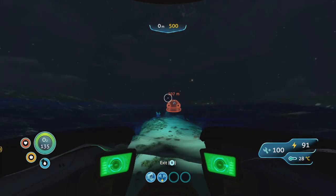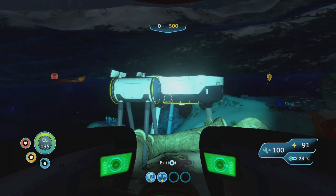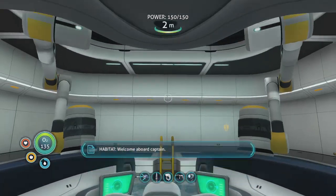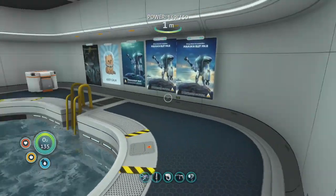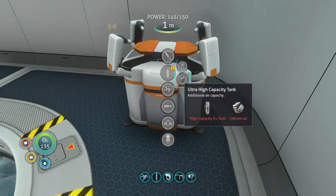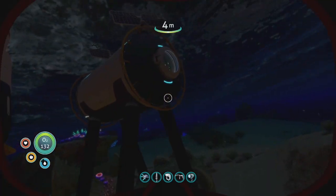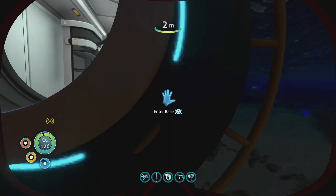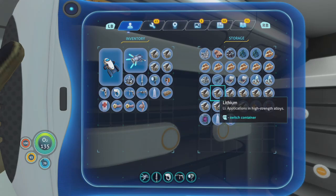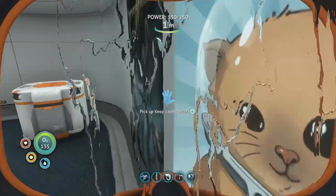Slow down and get up under this to park the Seamoth. Clang. Welcome aboard, Captain. The modification station should have us a new tank. So the ultra high just needs the one we have and four lithium. Do we have four lithium? We put the lithium in the Seamoth, so we can grab some out of here. I think that was right — I hope that was right. I might have looked at the other one.